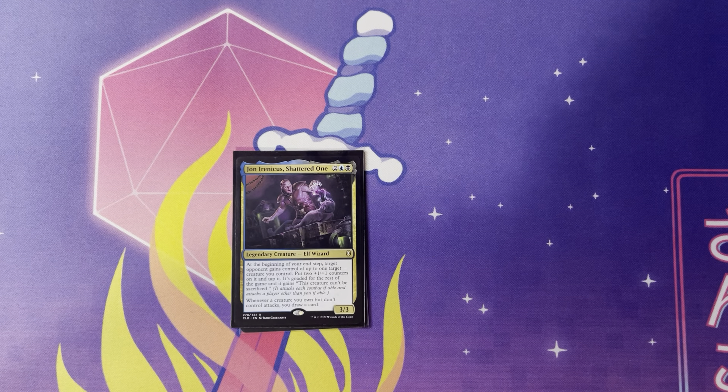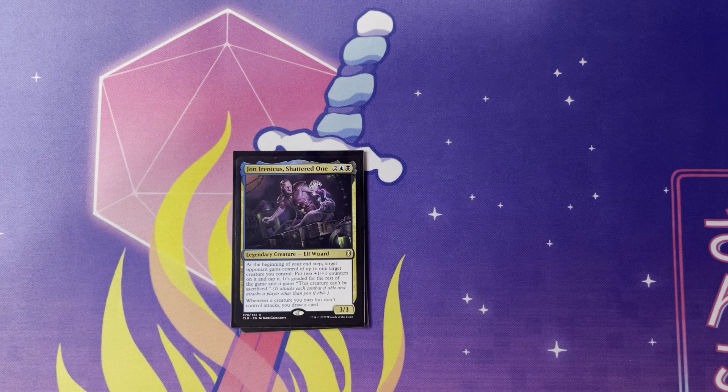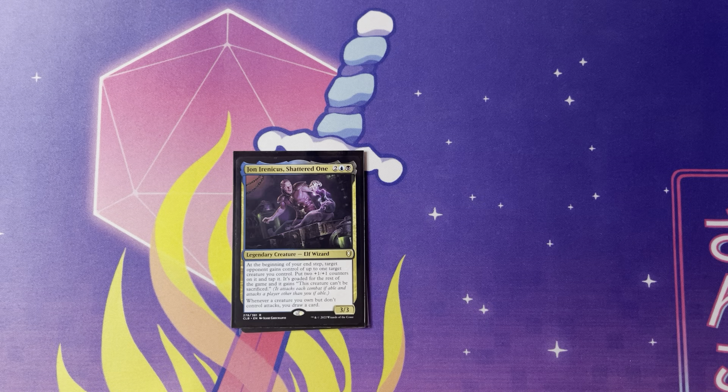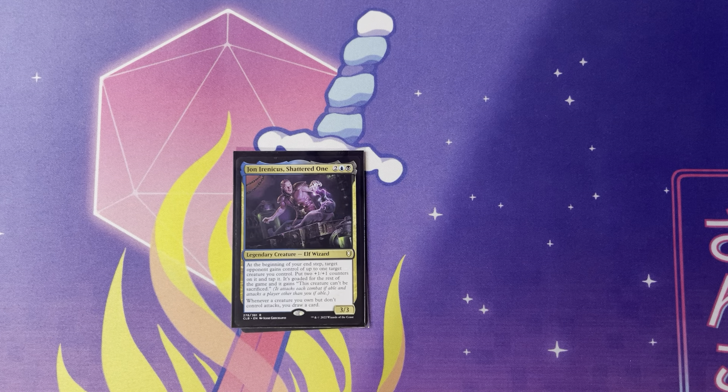Next up is Jon Irenicus, Shattered One — two, blue and a black. Legendary creature, Elf Wizard, it's a 3/3. At the beginning of your end step, target opponent gains control of up to one target creature you control, put two +1/+1 counters on it, tap it — it's goaded for the rest of the game — and this creature can be sacrificed. Whenever a creature owned by you but not controlled by you attacks, you draw a card. I've seen a lot of things with this card where they're saying put a deck-eater or something into your deck and give it to them — let them worry about it then. Or using it with like Meandering Towershell as well from Streets of New Capenna — just giving stuff away, goading it, and since they have to attack because of goad, you just get the free card off of it. Very fun concept — I think you can do a lot of fun things with this, and this is one of my future builds.